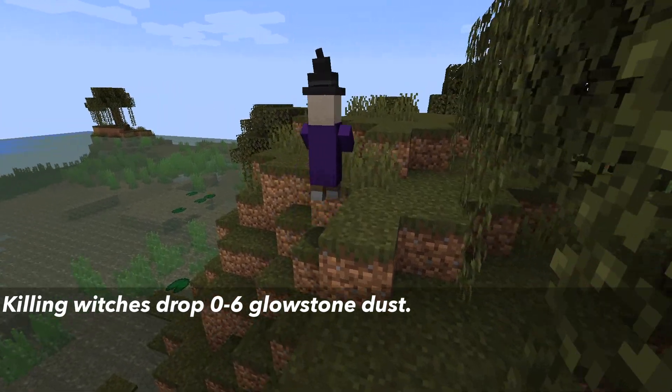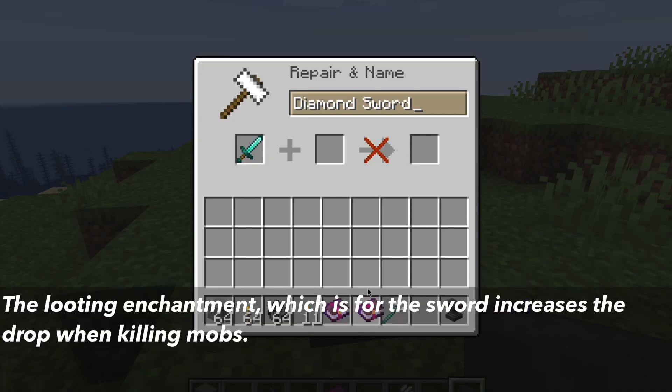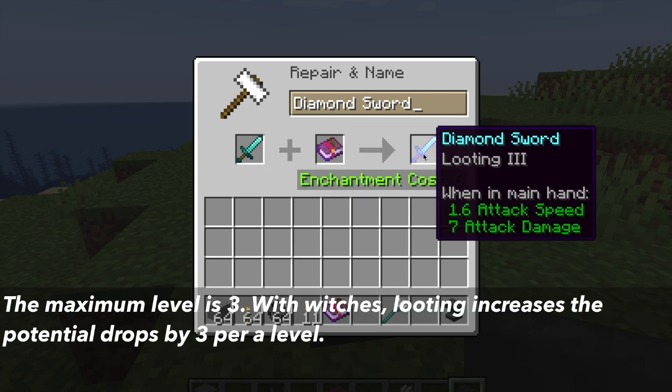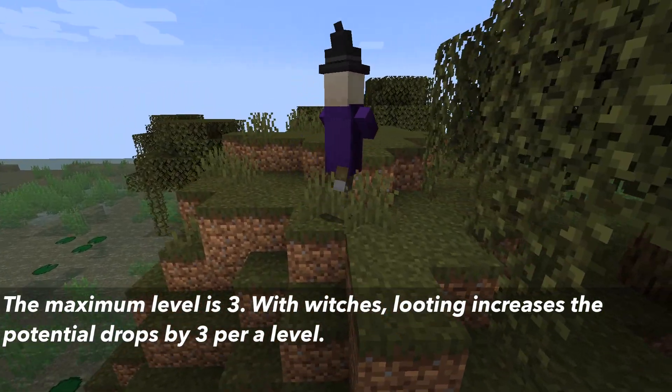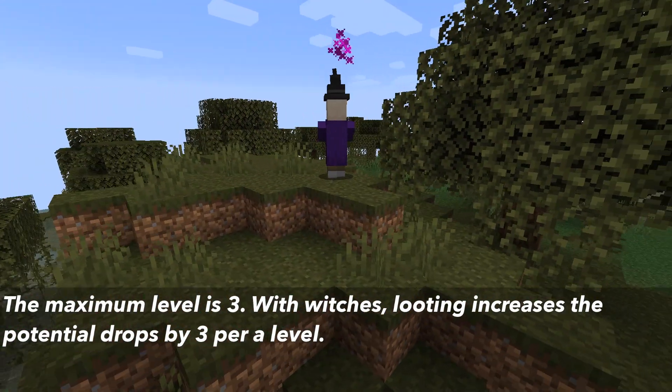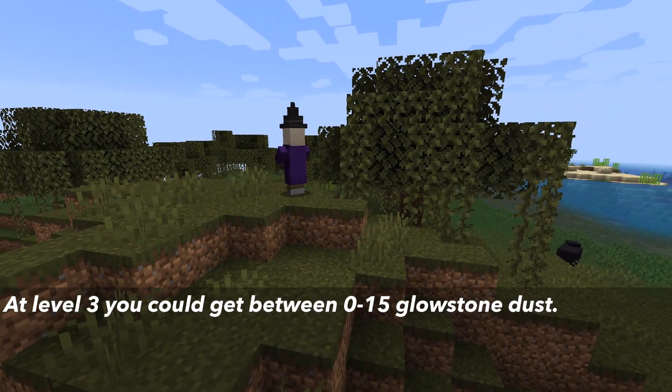Also, when killing witches, they can drop between 0 to 6 glowstone dust. The looting enchantment, which is a sword enchantment, can increase the amount of drops when killing a mob. The maximum level of looting is three. With witches, looting increases the potential glowstone by three per level of looting. At level three, you could get between 0 to 15 glowstone dust.